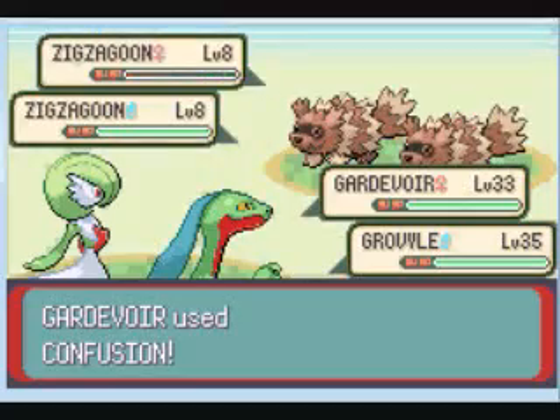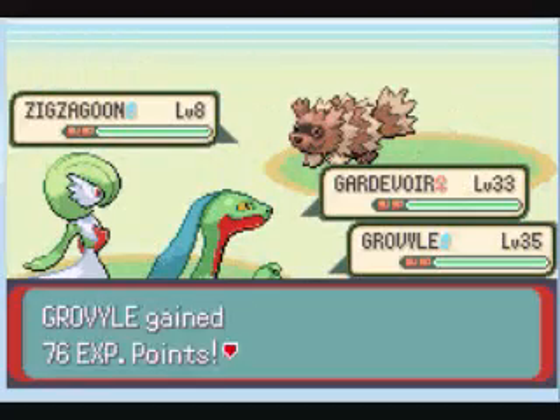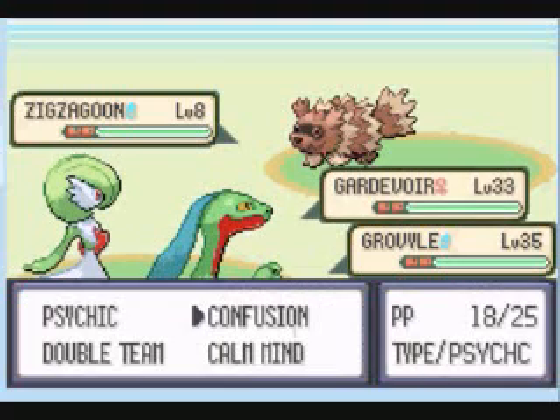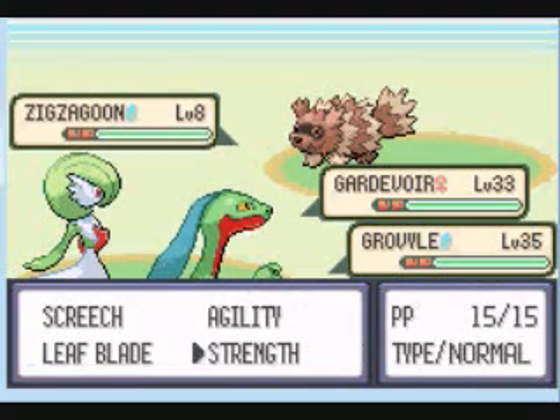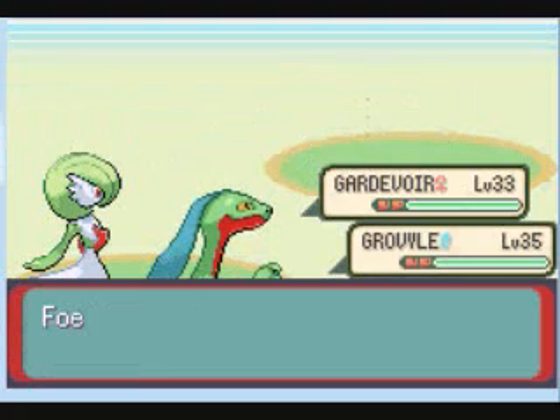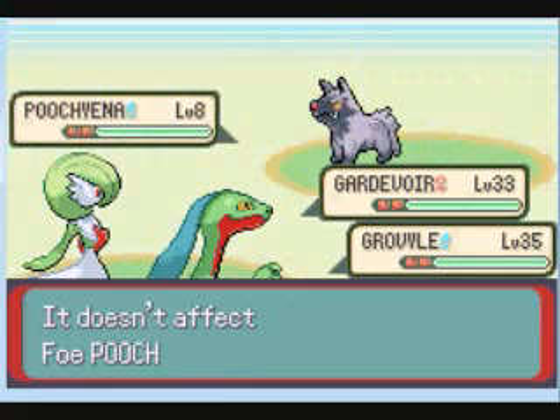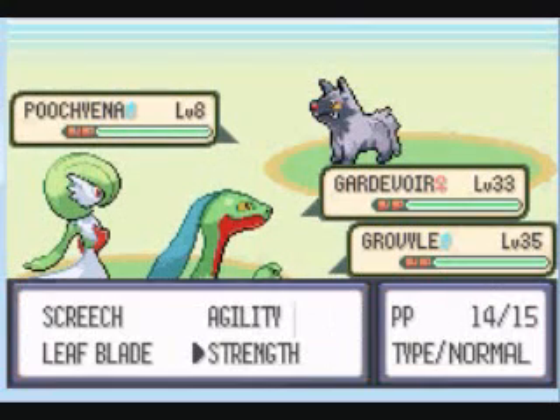I attacked the same one — yeah, you can't do that. This is the last game with double battles where they just send out the next one immediately, and it goes down before it can even fight. Oops — all right, well, you've gotta use Confusion, you have no choice.